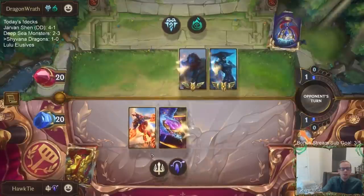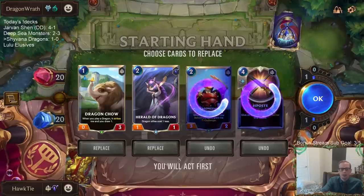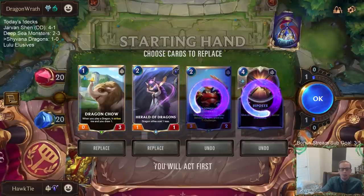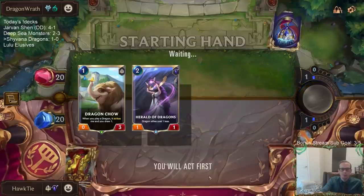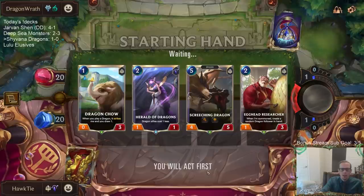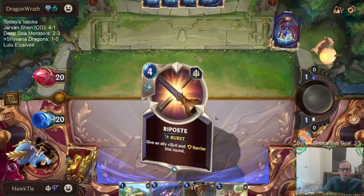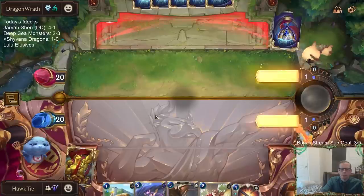Okay, Lissandra/Trundle — this deck will have hard removal for our dragons. This is a good start but we need a dragon. I think we keep it. I can see going turn-three Dragon Chow plus Herald, then Egghead on two, nothing on one, turn three these two, then turn four Screeching Dragon. I'm not sure if I just drop Dragon Chow on turn one.